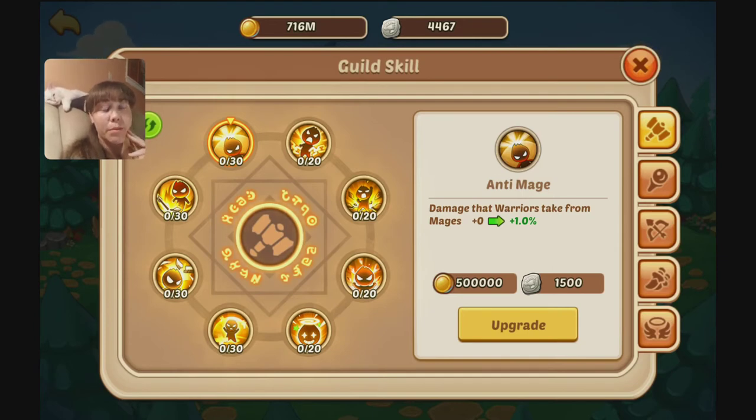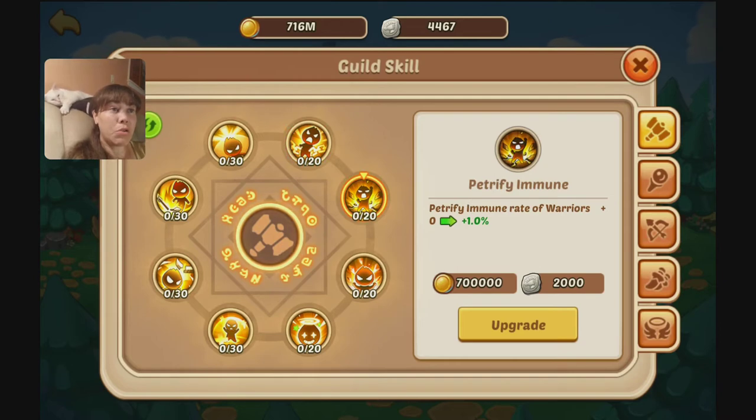From what I understand, it's going to take quite a bit of guild coins to actually max this ring as well. There's each specific class you take less damage from. The one at the top right now is Ada, so that would be mage. You can get twine immune, petrify immune, freeze immune, and stun immune. So that's pretty cool. I imagine it goes up at a rate of 1% per thing, so that means you get like 20% resistance to any one of these status ailments.